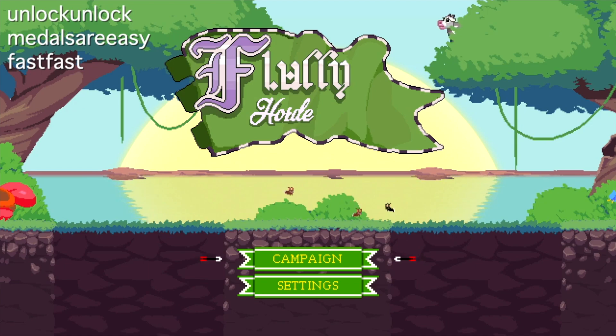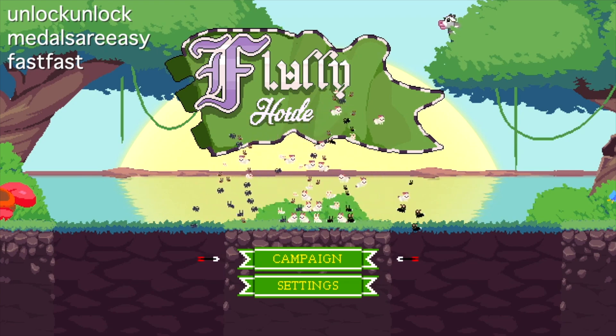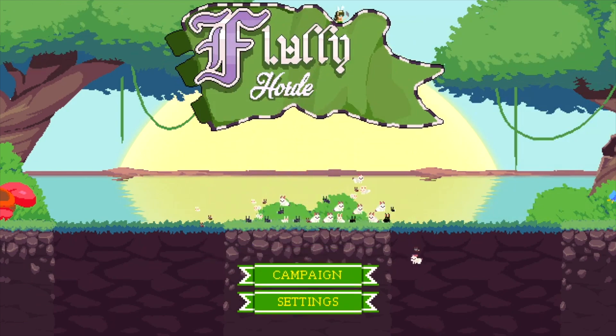Make sure you have a USB keyboard plugged in. At the title screen, punch in these three cheats: 'unlock unlock', which is going to unlock every single level; 'metals are easy', which is going to give you all the medals in the game; and finally 'fast fast', which is going to give you fast troop movement.